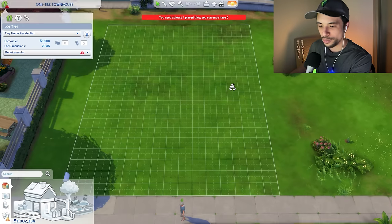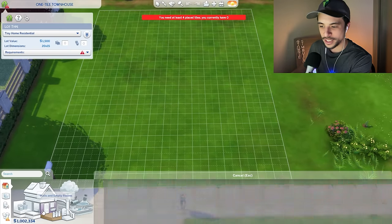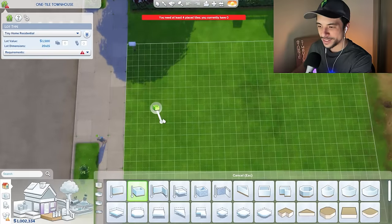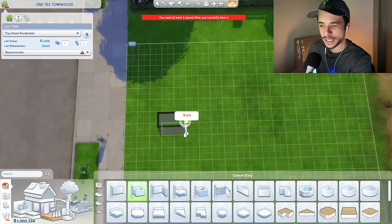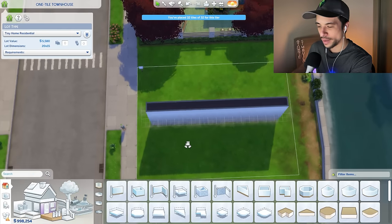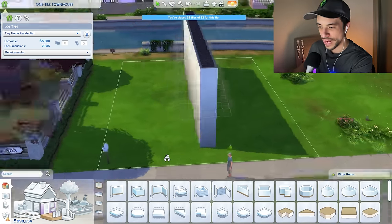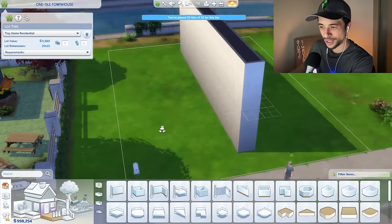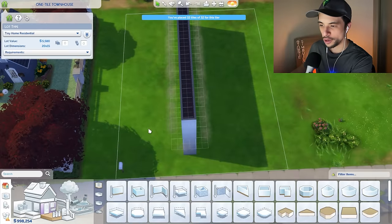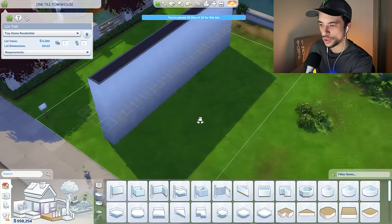Alright, so diving on into build mode. We are in a 20 by 15 lot, which is pretty cozy. Building is going to be kind of simple - we will just have a line going down. I think if we are doing 32 tiles, perhaps we can do 16 on the first floor and then 16 on the second. Let's do one more up top just like so, and that will max out our micro home. I'll probably do the parking area over here and then maybe the yard to the right side.